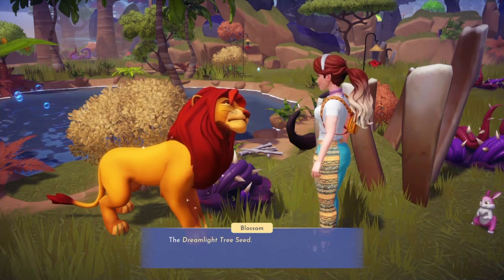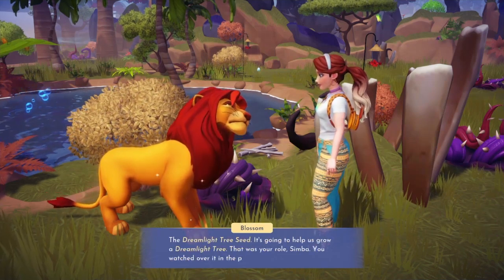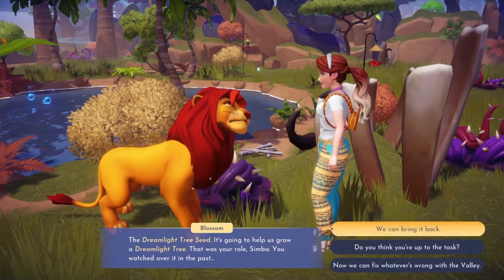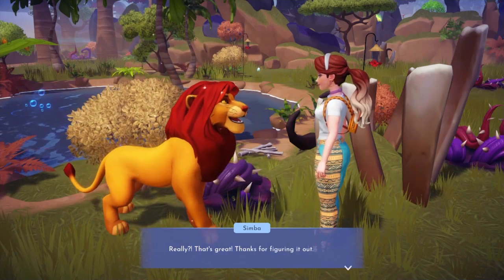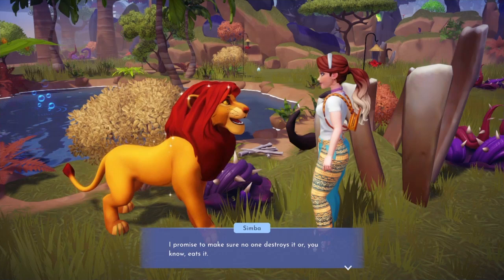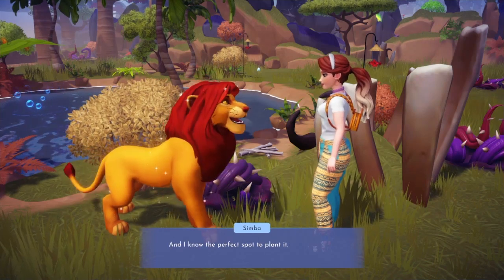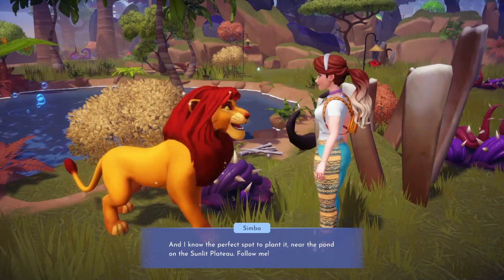Blossom, what's this? The Dreamlight Tree Seed — it's going to help us grow a Dreamlight Tree. That was your role, Simba. You watched over it in the past. We can bring it back. Really, that's great. Thanks for figuring it out. I promise to make sure no one destroys it, or, you know, eats it. And I know the perfect spot to plant it near the pond on the Sunlight Plateau. Follow me.